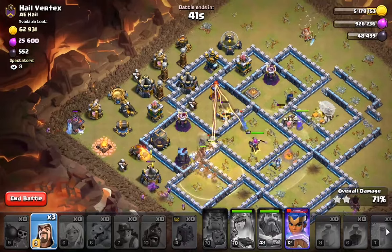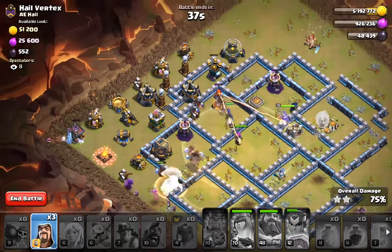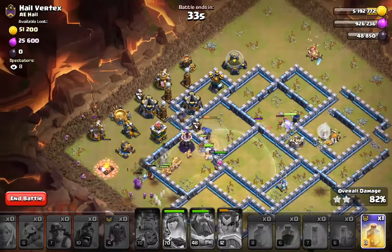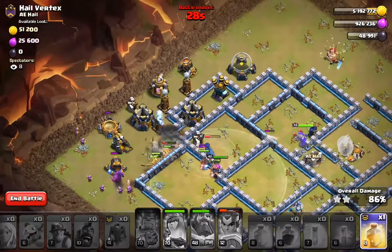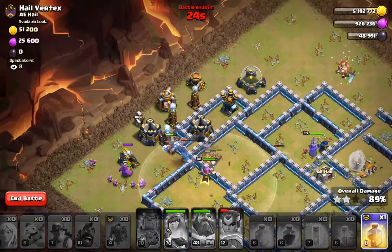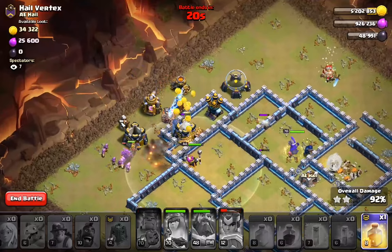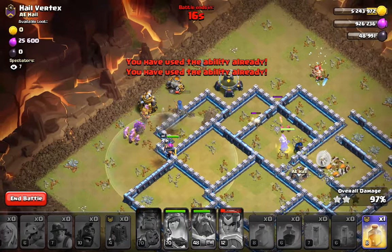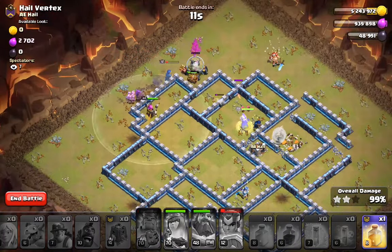We have a lot of Wizards, which is not really normal on a Hog Wizard raid. Cannon is tanked for. I think we're good. The Queen can hopefully help out a little bit, and we won't need this last Heal Spell. Just need these troops to go faster. That wasn't quite what I was planning for, but we were able to make it work.